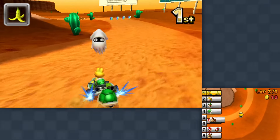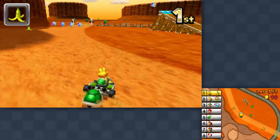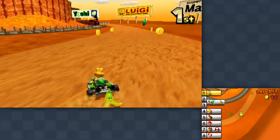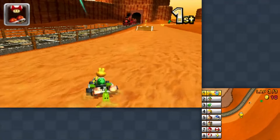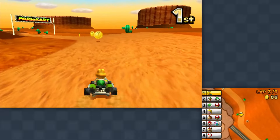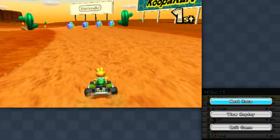Lap three of three — Koopa Troopa is really trying to go here. Big trick there, the train's coming in but we're able to avoid it. We're pretty far ahead unless we get totally bombarded by items. There comes the lightning — I knew it was coming. We're still in a good lead since everybody else got lightning as well. Instead of 10 points I'll just have nine, but that's still a win for Calamari Desert for Koopa Troopa. There we go — 10 points, let's move to the next one.